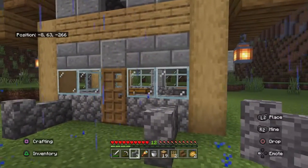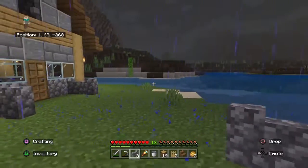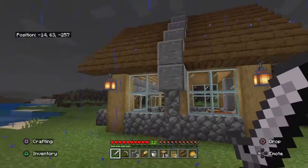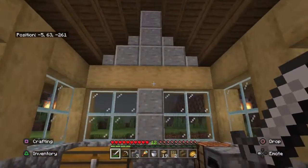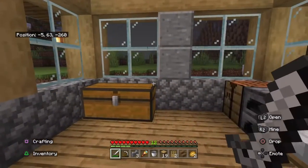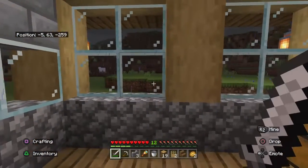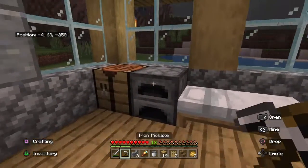I finished my house and I think it looks pretty good for a starter house — it doesn't have to look the best. I added some lanterns outside and inside I still have to add a few things and bring my cats over. Next episode I'll move all my stuff from the village house into here. That's gonna do it for this episode — I hope you enjoyed this one, goodbye!